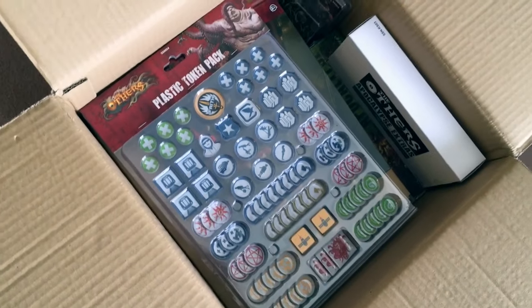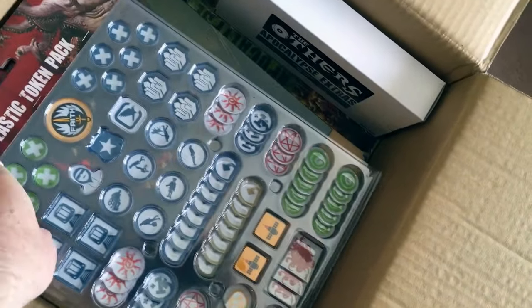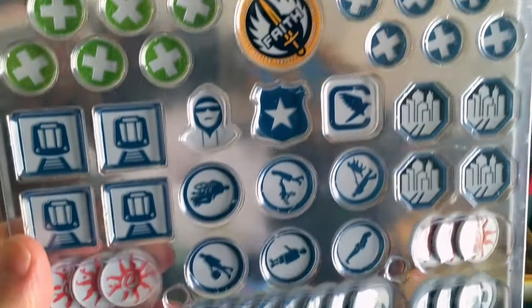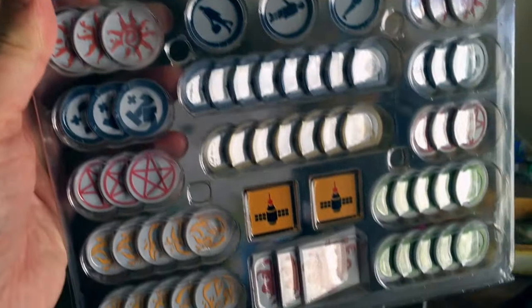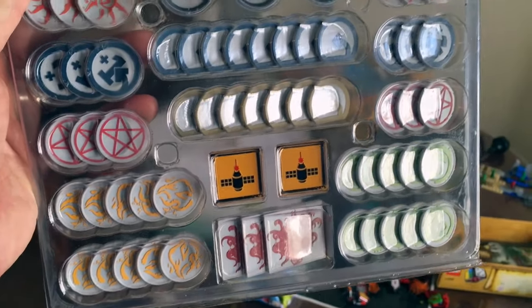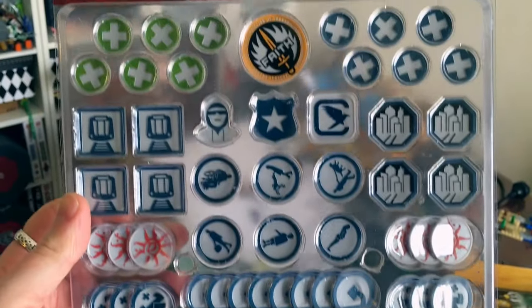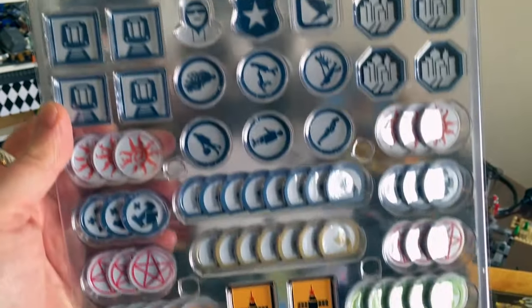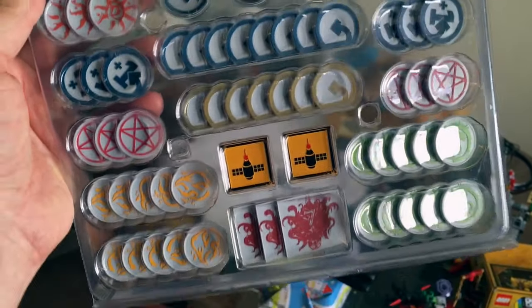Okay, first cab off the rank: the plastic token pack. They look just sensational. This is the first time I've upgraded the tokens for a board game, and I must say I'm pretty happy about this — I think they look really great.